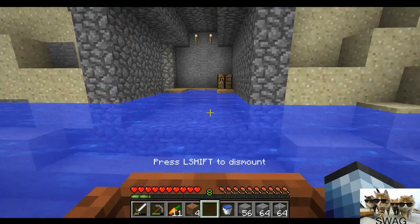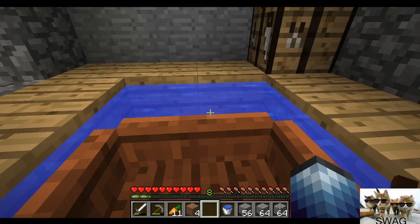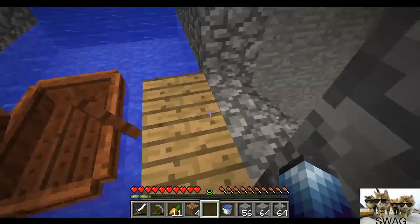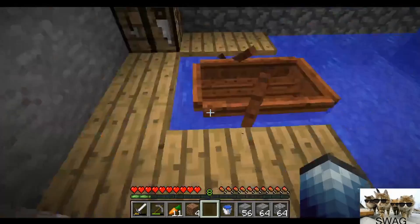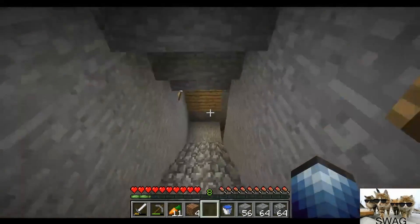Quickly fill this up with water again, hop in my boat, and then wedge right on in here. And voila — now we spawn right on top of this. I thought that was just the smartest idea I've ever done.